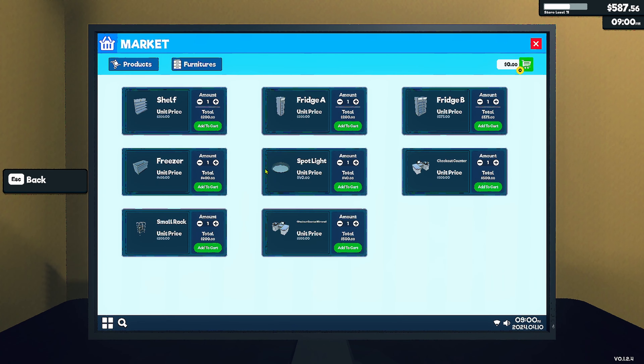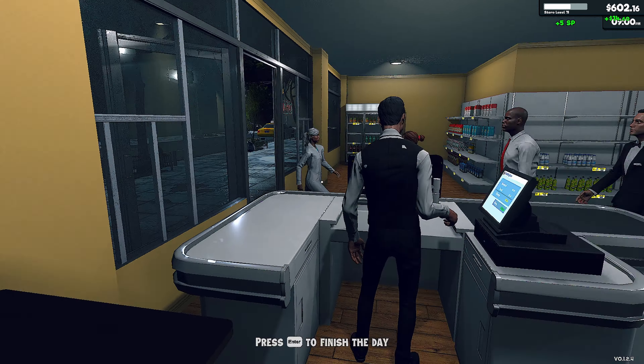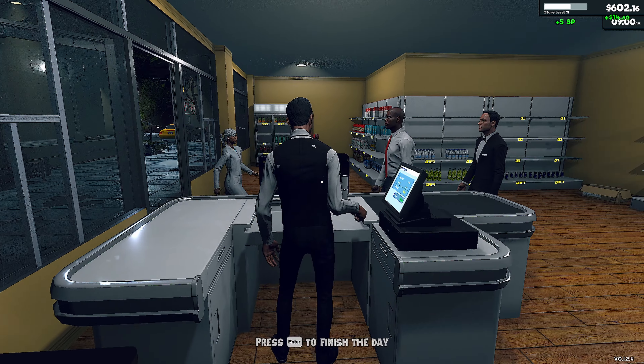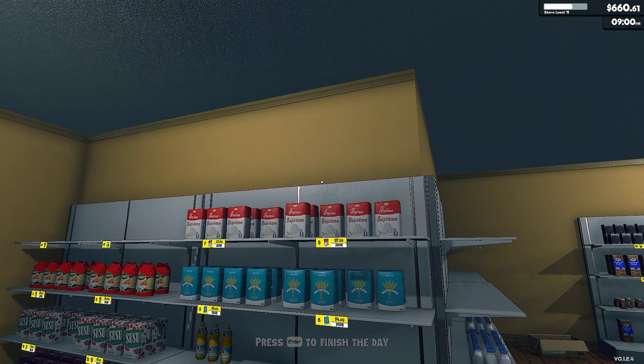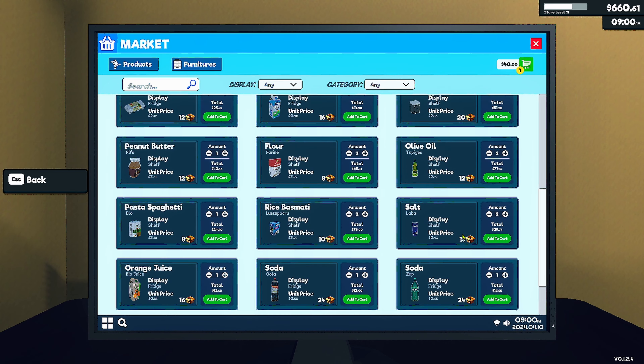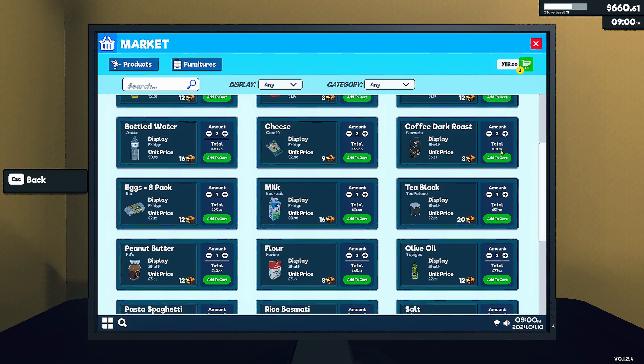Good evening shoppers, welcome back to the channel. Cashier Gambit here — we're on day 13. I've made some changes to the shop and run it for a couple of days to get ahead a bit, because we just needed to buy and sell. I've expanded the shop by one, which gave us that little alcove over there. I bought an extra shelving unit and a double fridge. We're starting to make quite a bit of money at the moment, which is good.